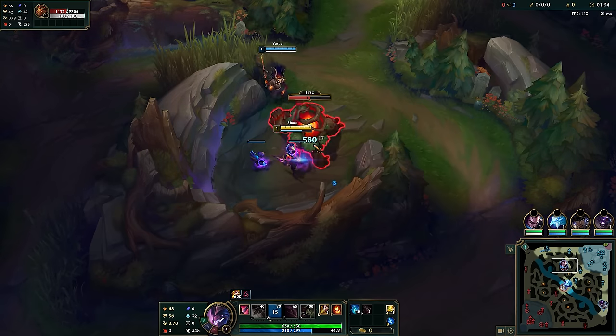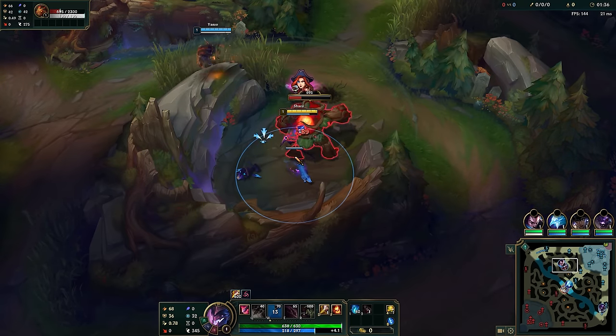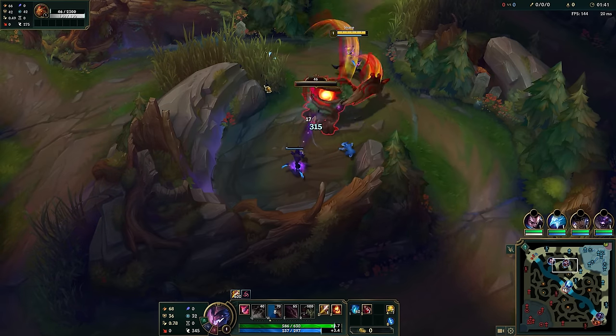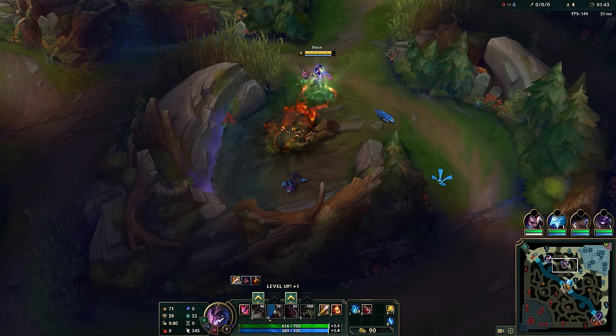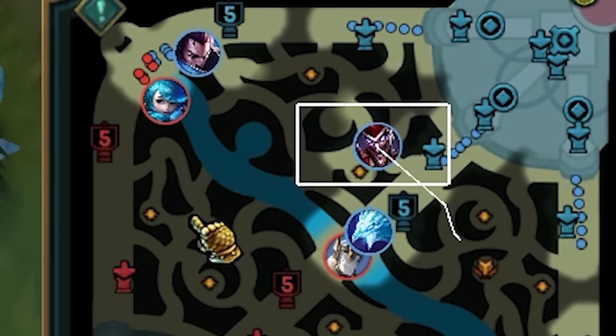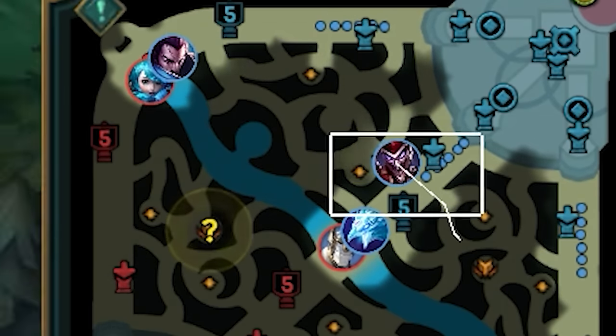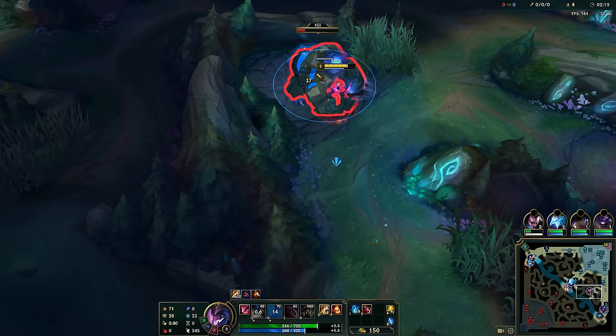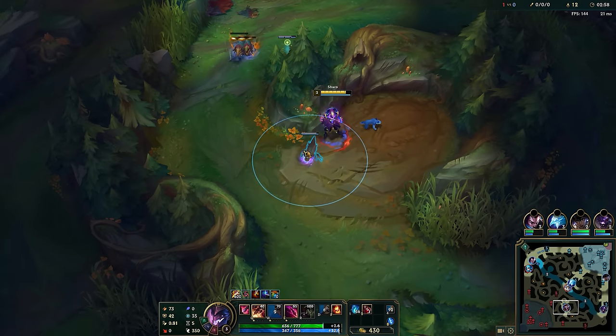I do this when they start on the same side as me. I always start on top side, as 90% of junglers will start bot, thus enabling me to proceed with the invade. By looking at the minimap, you can see which laner leashed their jungler, thus you can tell where they started. Since I noticed we started on the same side, I used the 3 buffs into first buff strategy.